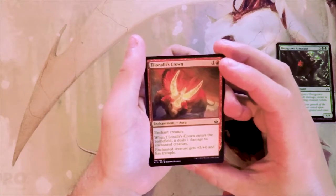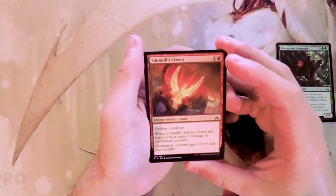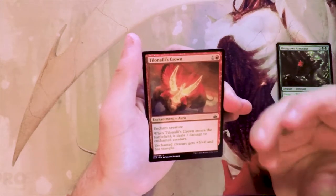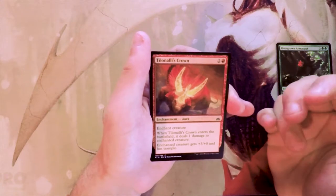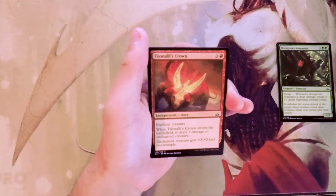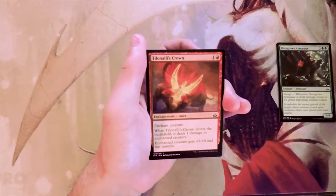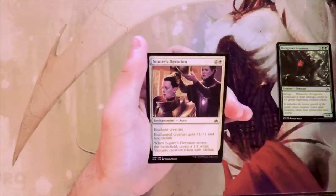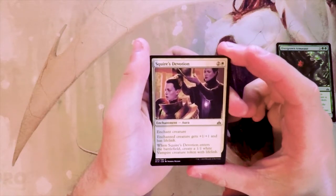Tilonalli's Crown is one and a red for an enchant creature. When it enters the battlefield it deals one damage to the enchanted creature, and that creature gets +3/+0 and has trample. This would actually be really synergistic with the Armasaur, but in general I don't like this card. There are enrage decks where it becomes a bit better since you can generate extra value, but I generally don't like enchanting creatures, so you really need a good payoff for that one.